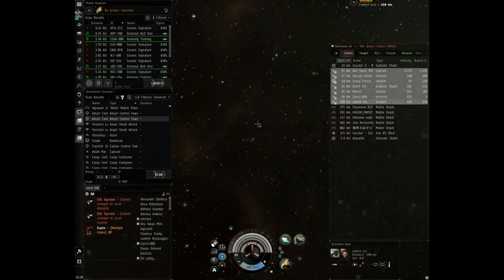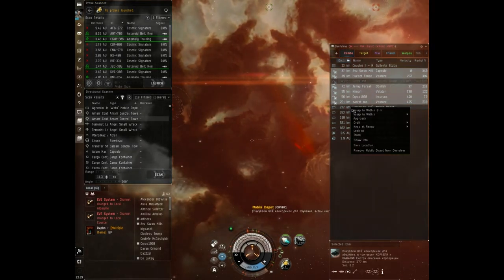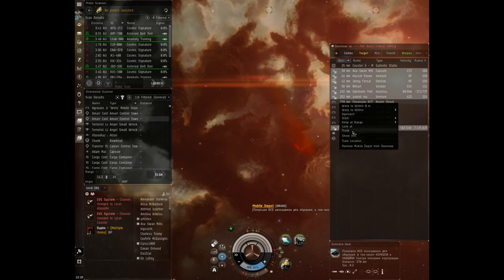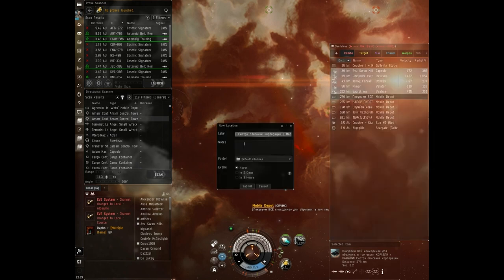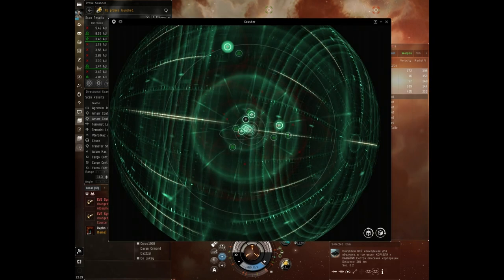In space you can save locations and bookmark things. For example, you can save your current location - just type a name and you have a saved location. You can see these saved locations if you press F9.